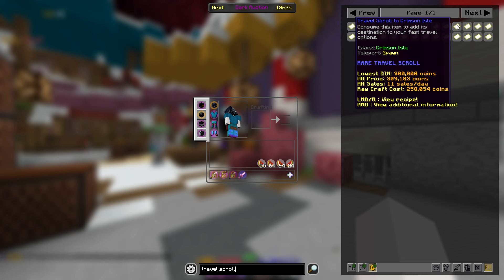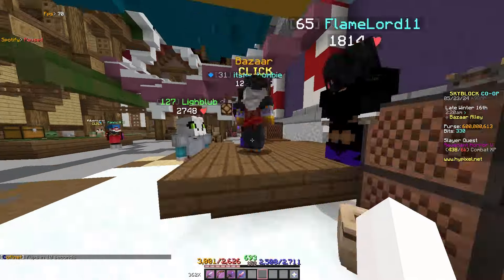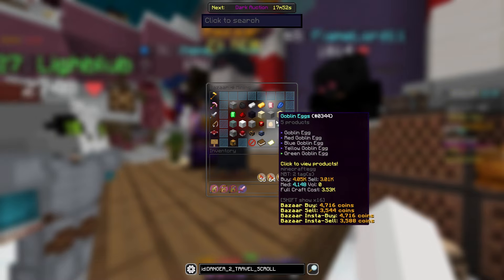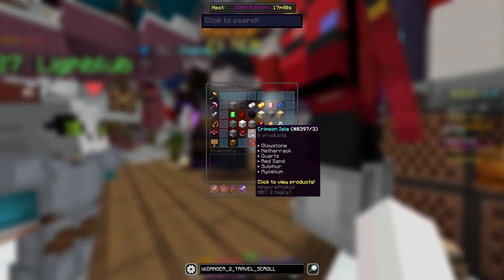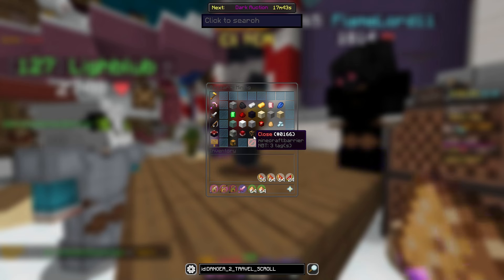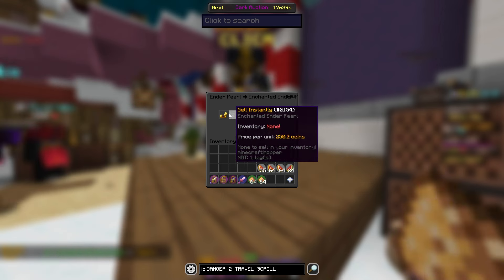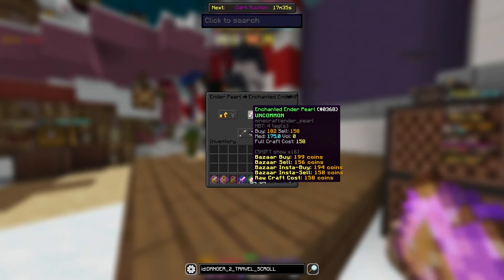Look at this — it's a raw craft cost of 258k. I already know the recipe because I've tried this. You're going to want to get two stacks of enchanted glowstone, which is in the Crimson Isle on the bazaar. Two stacks ran us about 250k, and then a stack of enchanted ender pearls.